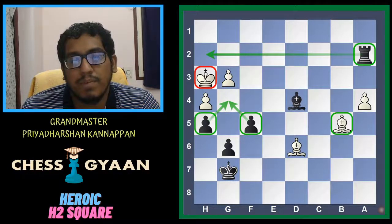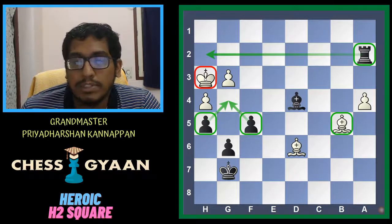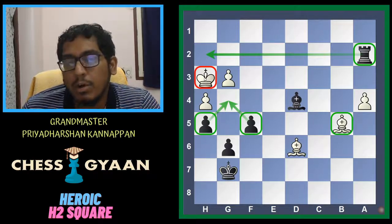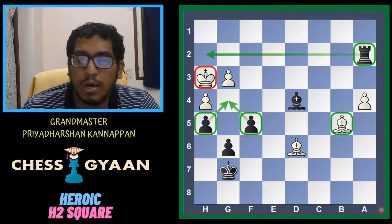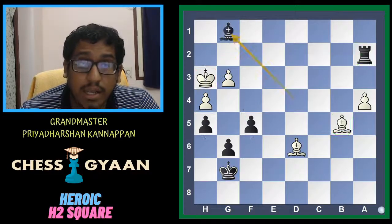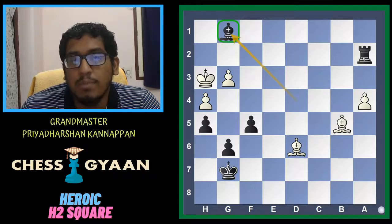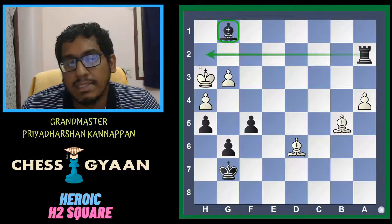Black has a very forcing way to checkmate the white king. Please pause the video and find the solution. Black starts with Bishop g1. The idea is straightforward: the bishop helps the black rook go from a2 to h2 to give checkmate, because the king has no escape square and Rook h2 is the big threat.